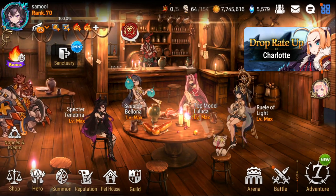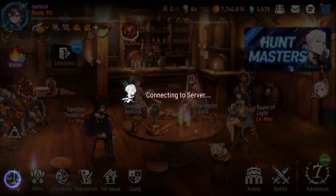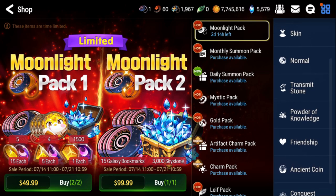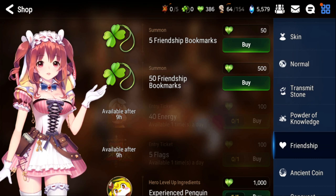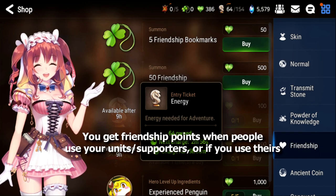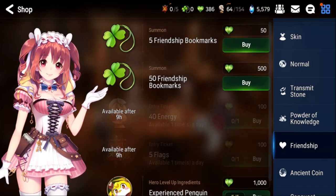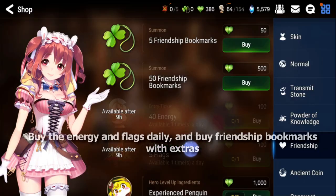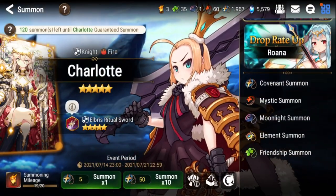The biggest way of fodder farming early game is going to be in the shop. When you complete stages using other people's supporters, or when people use yours — which is why you want good supporters in your supporter list — you actually get friendship points. You should be using the friendship points for energy and flags as needed every day, and afterwards you want to put the rest into friendship bookmarks. The friendship summons cost 5 bookmarks each, so 500 points will give you 10 summons.